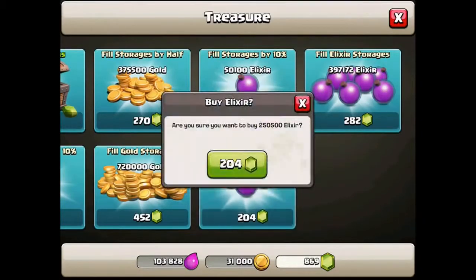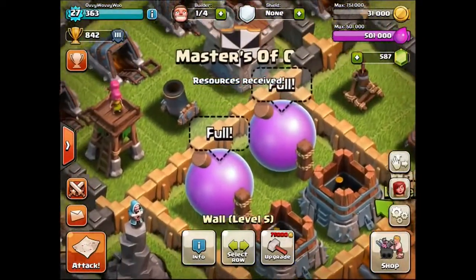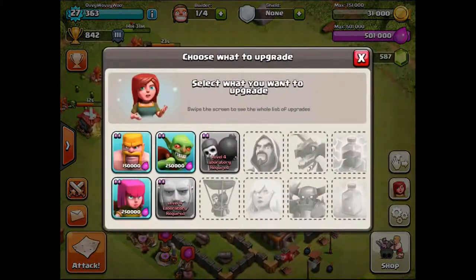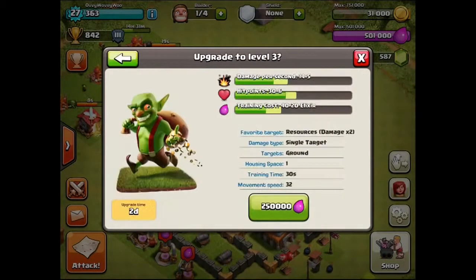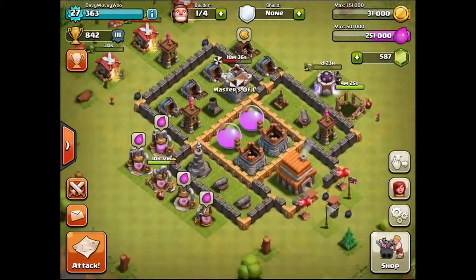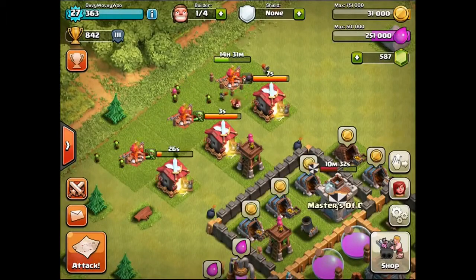We'll fill also our elixir storage — we might as well do it in full, because if we do it by half we lose out so much more. I'm going to upgrade my goblins as well. That's going to take two days — wow, that's going to take a while. But oh well. We now have 251,000 elixir, which is pretty damn nice.